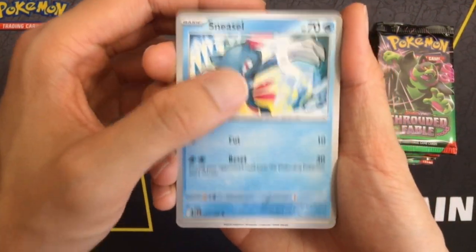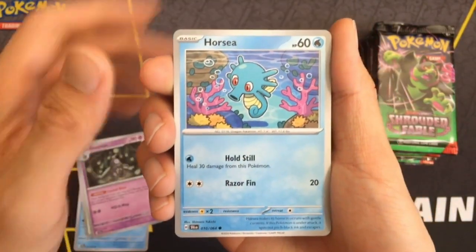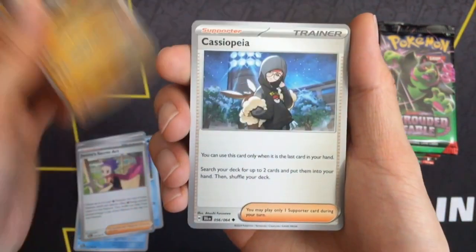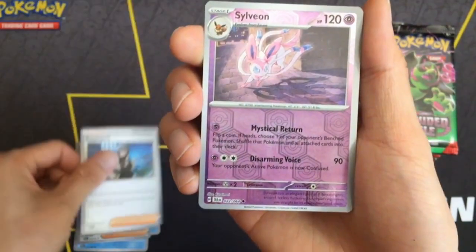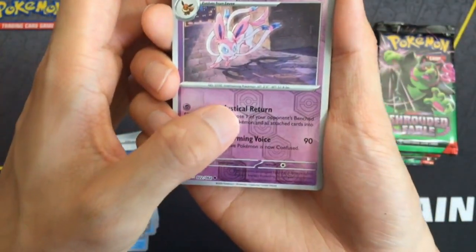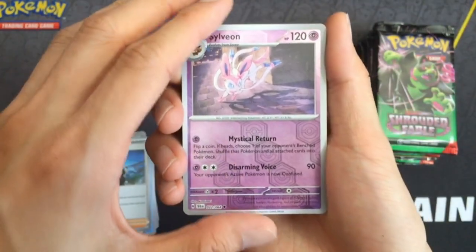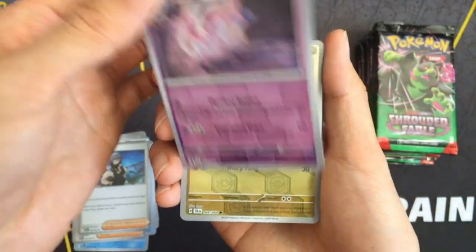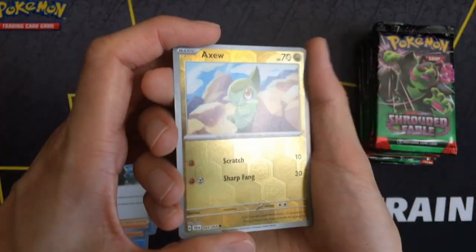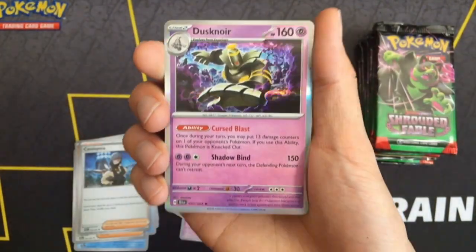Not sure what I'm supposed to be looking for besides — well, I guess it doesn't really matter. We just want the shiny stuff. Illustration rares. Hyper rares. Oh, look at that — the reverse holo has changed. They've got a different pattern. And in the first pack, we get nothing, I guess. But yeah, it's interesting to see the pattern has changed, refreshing it up a bit. And from the first pack, we get a Dusknoir.